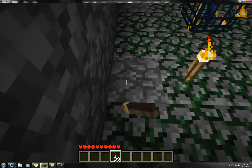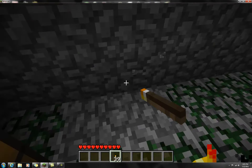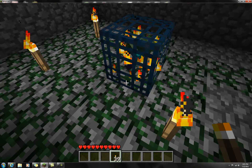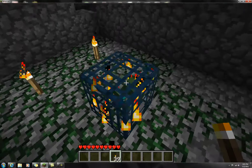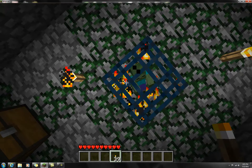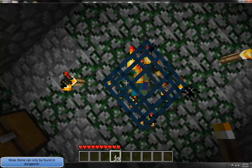Dungeons have moss stone floors. Sometimes, occasionally, a cobblestone takes the place of a moss stone, because moss stone is just cobblestone with moss on it. The walls are always made of cobblestone, and the ceiling is whatever is above.